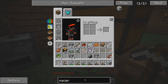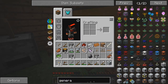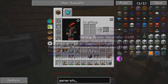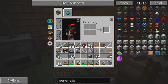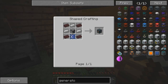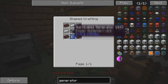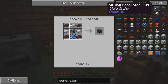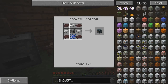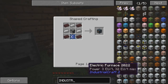Next thing we need is a generator. Let's see, how do you make a generator? I think it's just... no, that's a sterling generator. It's just called generator. Where is it? It should be here. These are all steam generators. Oh, it is right there. Okay, I didn't know that. We got it. That's the one we want.